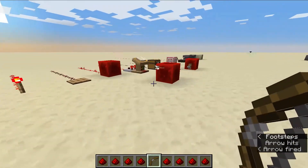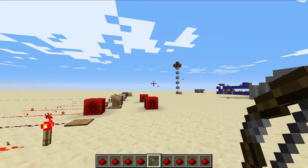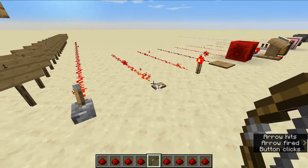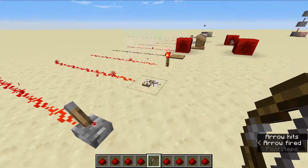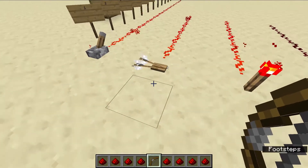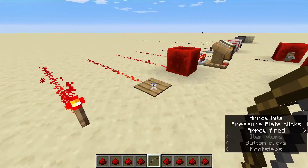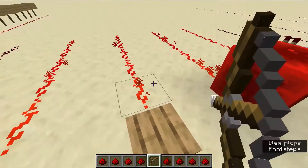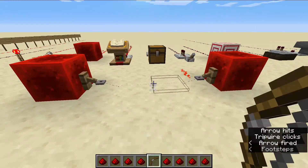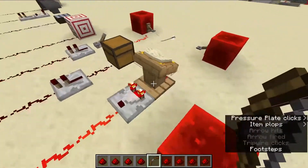Bowling arrows are actually incredibly useful in other ways as well. Arrows shot from bows can actually hold down buttons — wooden buttons, not stone buttons or iron buttons or gold buttons, but only any kind of wooden buttons — and they can be held down by arrows until they despawn or are picked up. It's actually the same thing with the pressure plate. Not many people know that, but the pressure plate can also be held down by arrows. And the same thing applies with the tripwire.